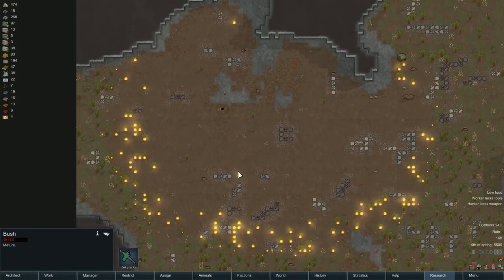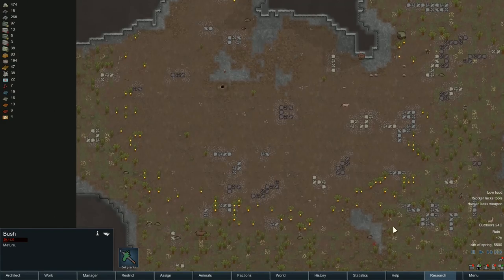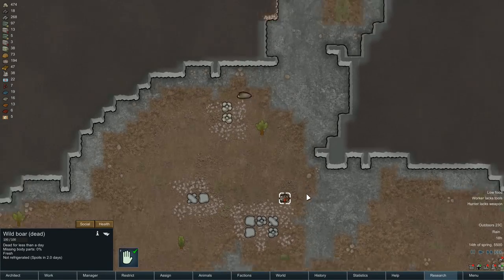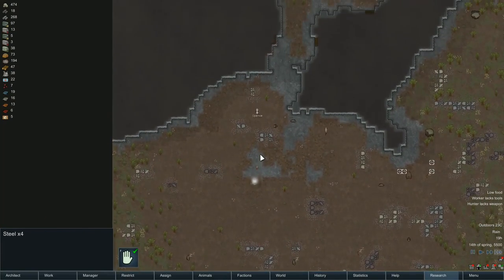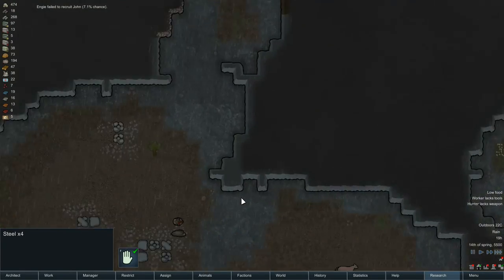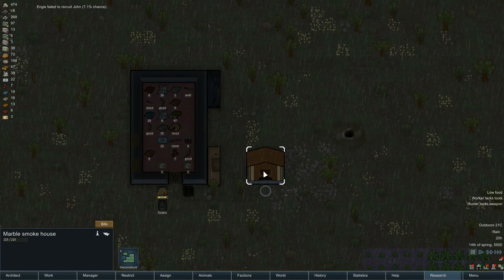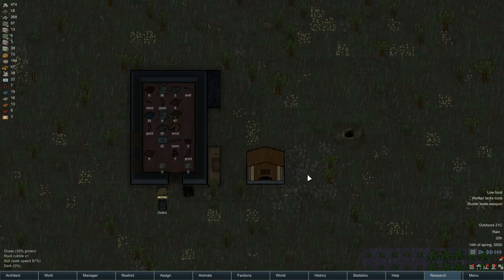This is what happens when it doesn't rain and you're not looking what's going on. There's been lightning that started a fire and pretty much destroyed everything. There's a hare — we can chop all that up. We can take that steel. The fire is now out and we are now left with a proper clear zone.